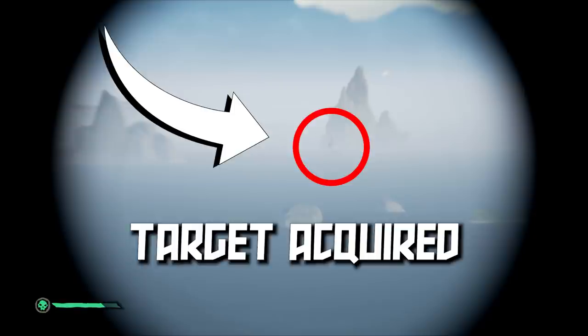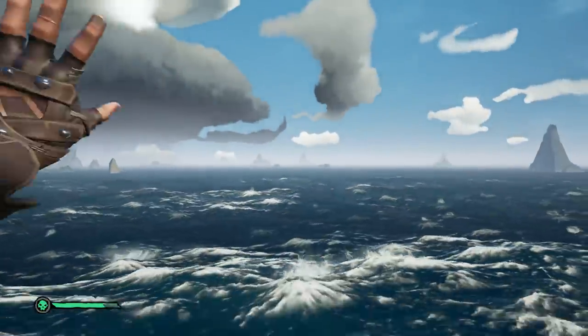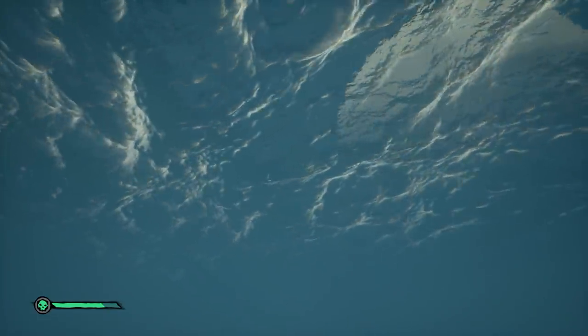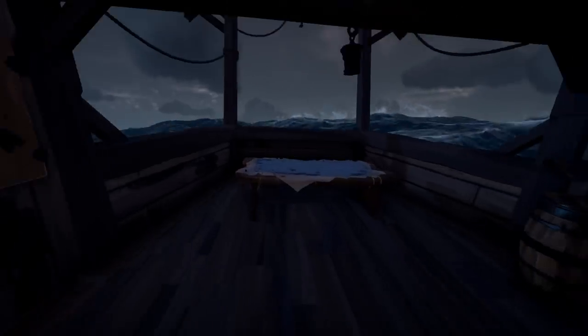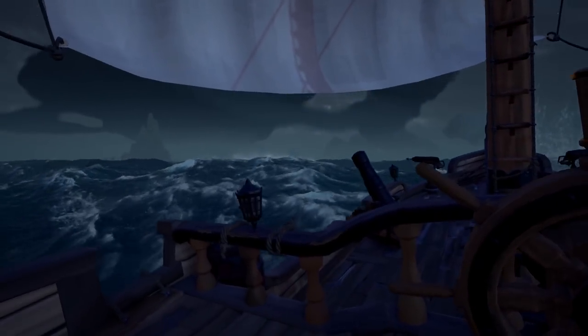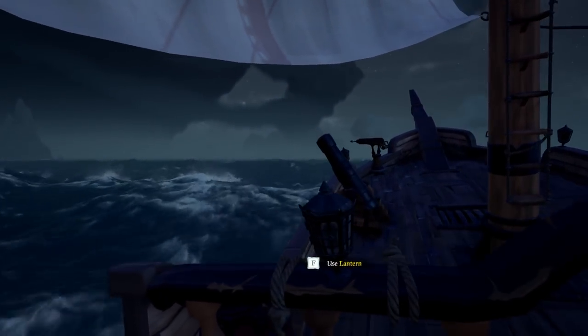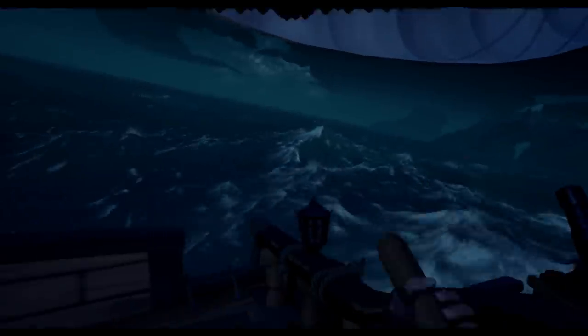In this case, target has been acquired. Now that I know where they are, I pay very close attention to the direction that they're sailing. I noticed they were sailing north, most likely to Crook's Hollow. The islands you're looking for in a Thieves Haven heist are Crook's Hollow, Devil's Ridge, Snake Island, and of course Thieves Haven.